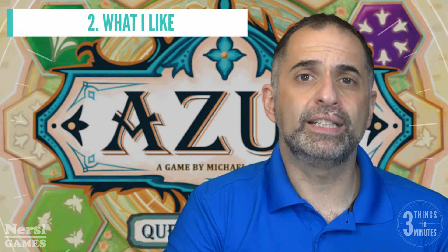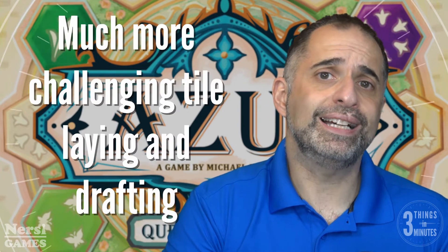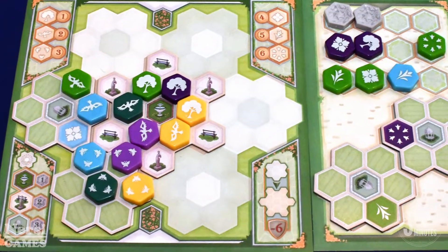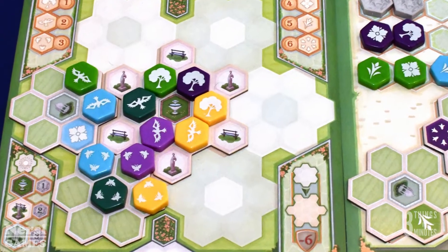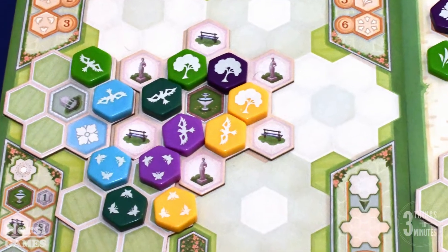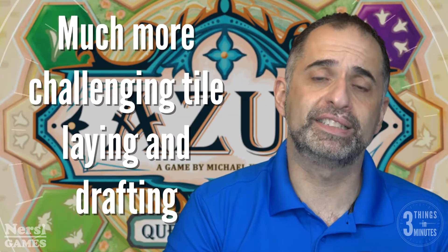So what I like: if you like Azul and wanted a greater challenge, this is the version for you. The tile-laying restrictions are much more advanced here — when you place a tile next to another one, it has to match its color or symbol, but it cannot create a group that already has another of the same tile and cannot be paid for with a matching tile. So it's going to put your drafting and spatial reasoning to the test.